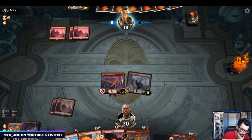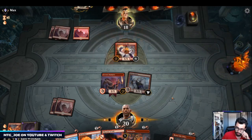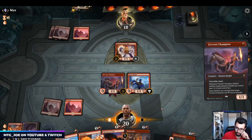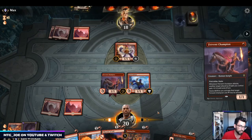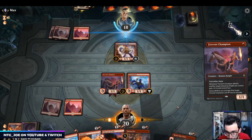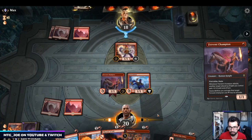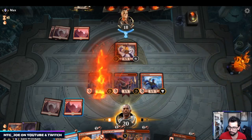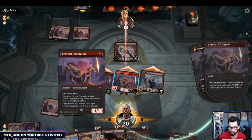I should have Skewered the Critics there — thought we had an extra land. Interesting, there goes Steam-Kin. We're gonna attack and then I'm going to Skewer it. The matchup versus mono red is interesting because featuring more burn and being a little lower to the ground may be advantageous.